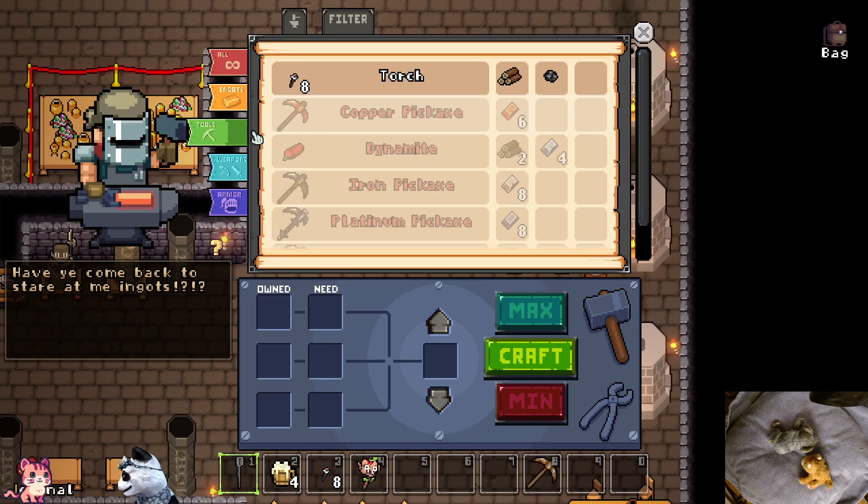We need eight iron ingots for an iron pickaxe. Craft then - go to tools, make a pickaxe. The pickaxe makes four damage. We can make armor - we need copper for that. Do we need more torches? I'm not sure how many we need. I can make a cross.